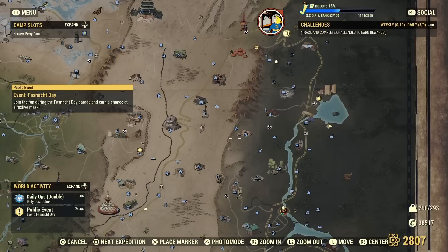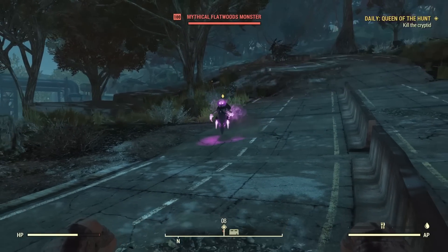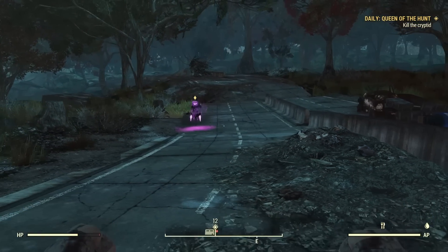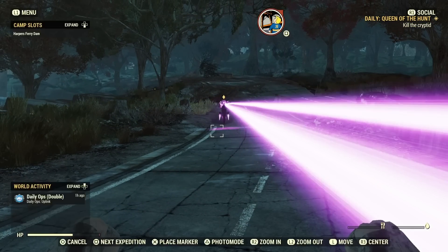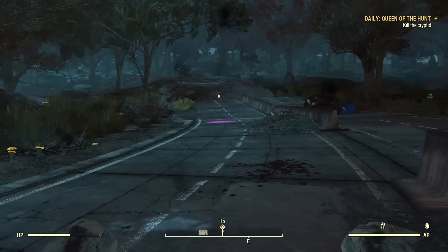But it can take a while. Once you are successful, a really cool detail that will make this much easier is that this particular Flatwoods monster is relentless. I haven't tested this on any other random spawns, but the Queen of the Hunt cryptid will literally chase you across the map, and unlike other enemies, its teleporting ability will allow it to close the distance with ease.